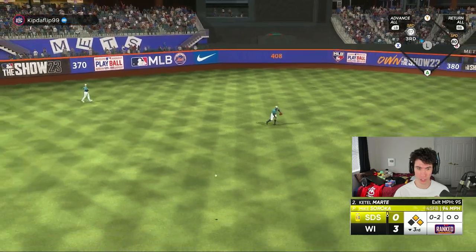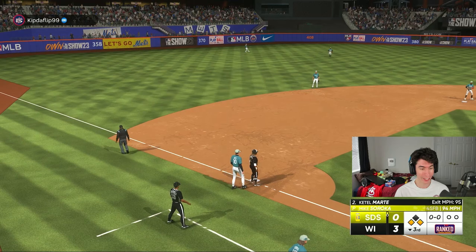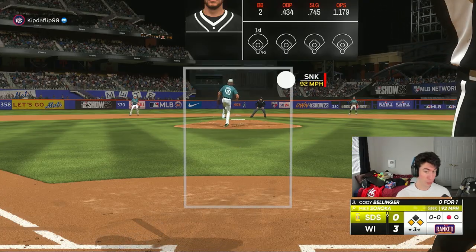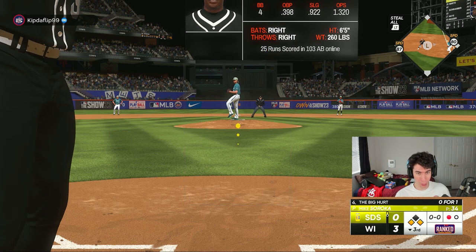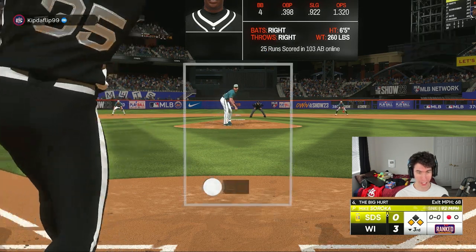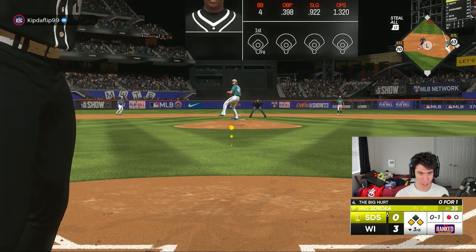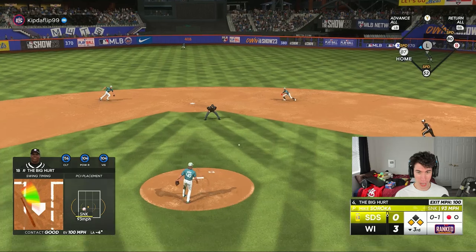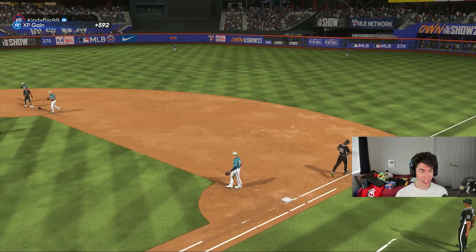I shouldn't have gone to third — actually, we have runners on the corners with nobody out. Strike three — that's a nasty sinker. That's the thing that throws me off sometimes about taller players' strike zones; I kind of forget those high pitches are definitely in the strike zone. And Frank Thomas — don't be a double play, anything but a double play. Wow, nothing to show for it that inning.